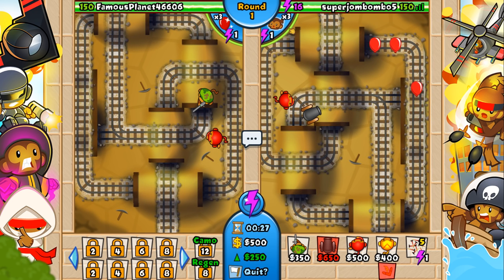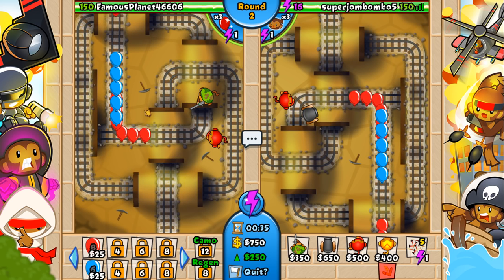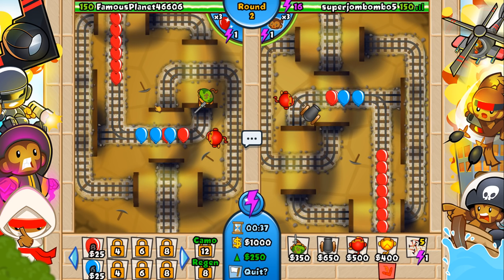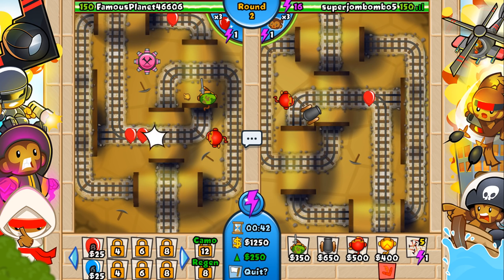Let's explain all the craziness of this screen. We're in a game right now — that means we're playing another player, Famous Planet 46606. This guy is probably a newer player, if not completely new. It said he played zero games before, and yeah, he definitely has because that's a terrible tower setup. So this guy is completely new, just popping things down without knowing what's going on. I know what's going on, so I think this game is gonna be pretty easy.